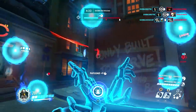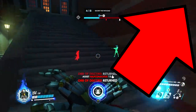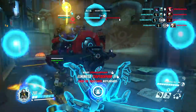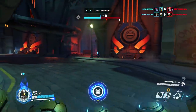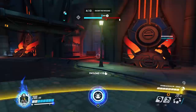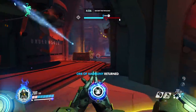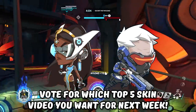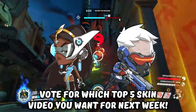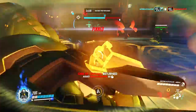But before we get on to Zenyatta's skins, I need you guys to vote for next week's top 5 video. Vote in the top right-hand corner for Soldier, Sigma 6, or Symmetra. Symmetra and Soldier literally have no correlation other than the fact that they both start with S — that's the tie-in for this week. So if you want Symmetra, vote for Symmetra. If you want Soldier, vote for Soldier.